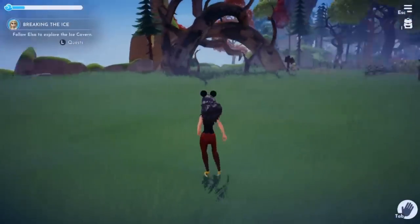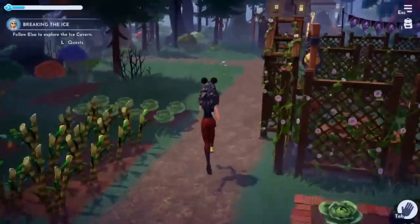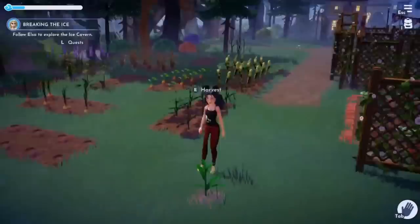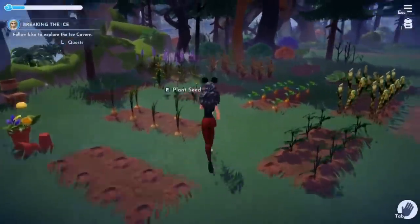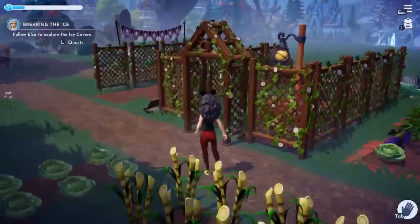Here you can see in the Forest of Valor there's literally nothing here. And across the bridge there is literally absolutely nothing here as well, other than Anna and Elsa's houses. It's okay not to have a complete valley or even a complete biome. Your valley can still look amazing and be nowhere near finished. The game isn't even finished yet, so how could your valley be anywhere close?